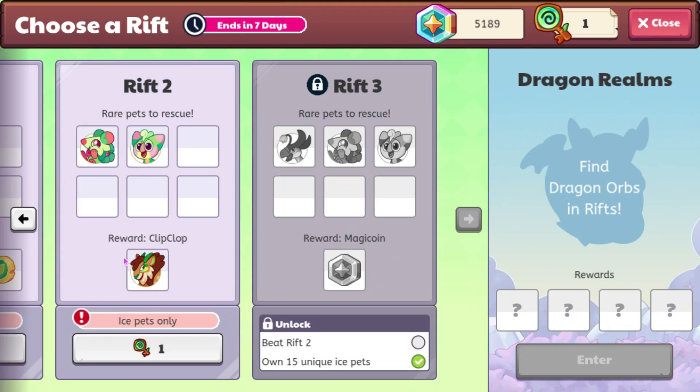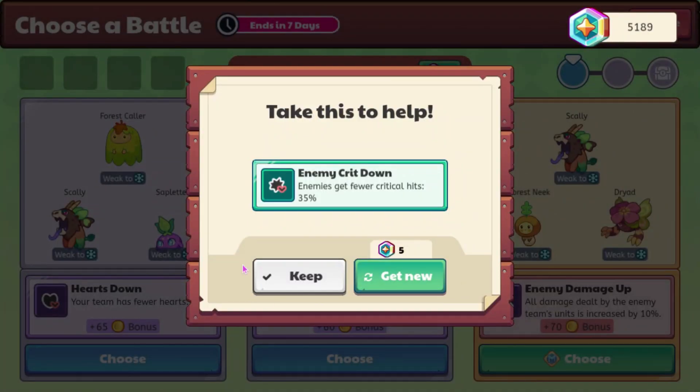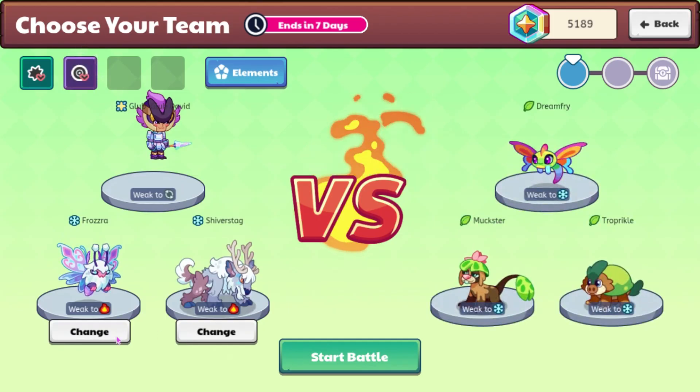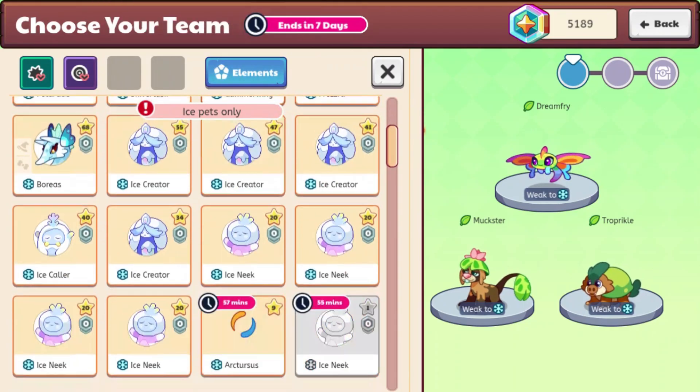I don't really know if I have enough ice pets to go on to this next Rift, but let's go ahead and see. We do — so from this we could get Clip Clop. There may be another one or two special things you can get from this, and then the next one will be MagiCoin. I do own 15 unique ice pets, so I will be able to play at least the next Rift. Let's see if you can actually miss with your spells, because I really don't know if you can.